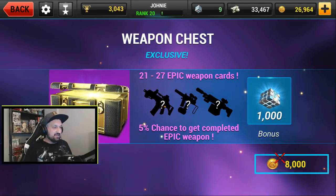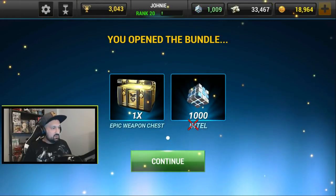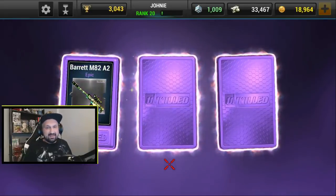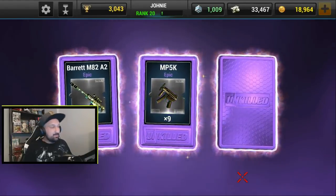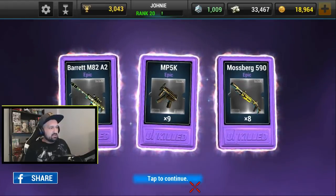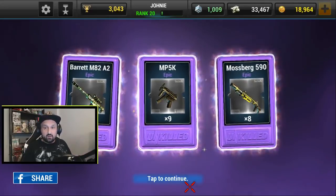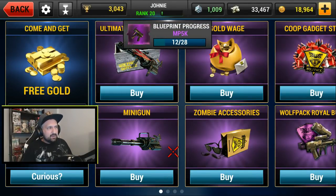Let's go open a weapon chest — it's my first ever. I got one epic weapon chest and 1,000 Intel. This chest gives three epic cards: eight times the Barrett Sniper epic, nine times the MP5K, and eight Mossberg 590. That's 25 epics total. Some guys said it's possible you get all the same and unlock a full epic at once. Either way, a lot of shotgun, sniper, and MP5K epics — my MP5 is almost halfway there, 12 of 28.